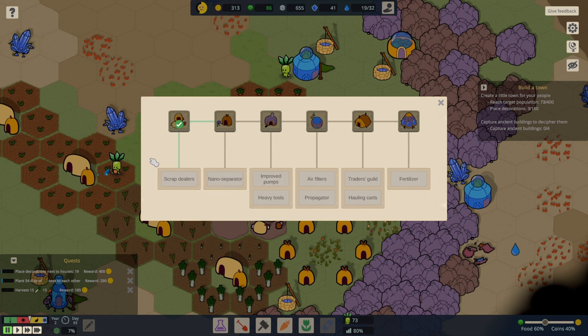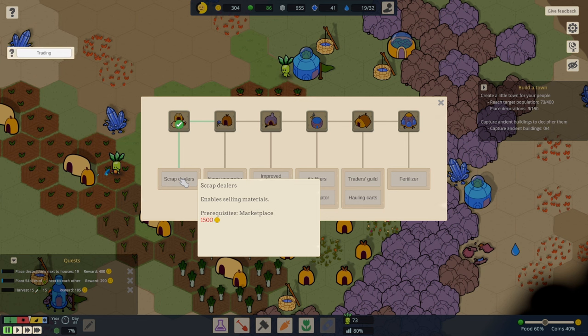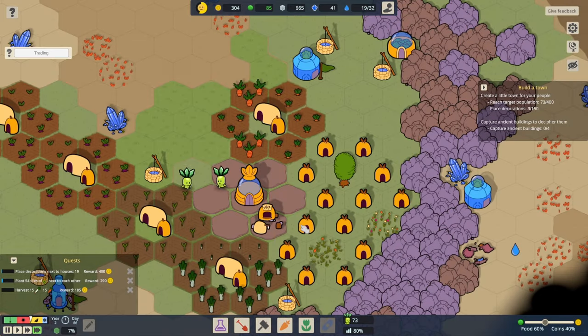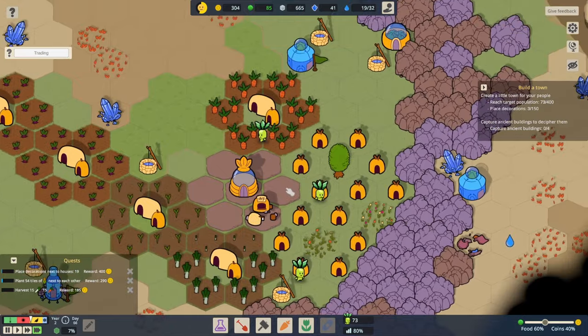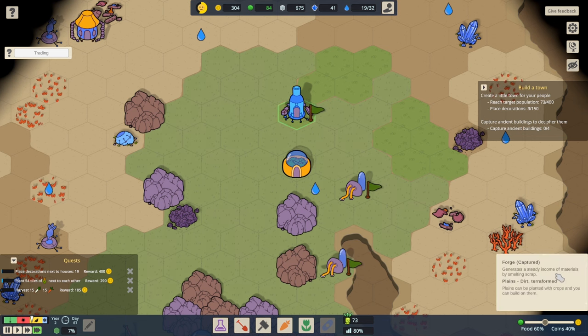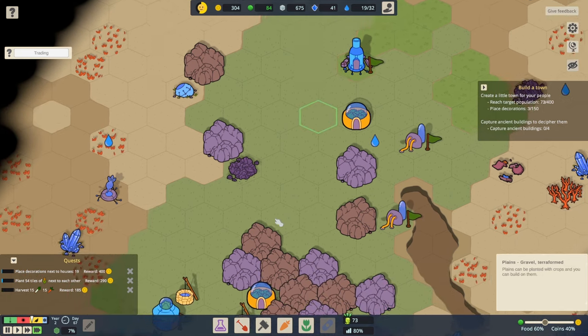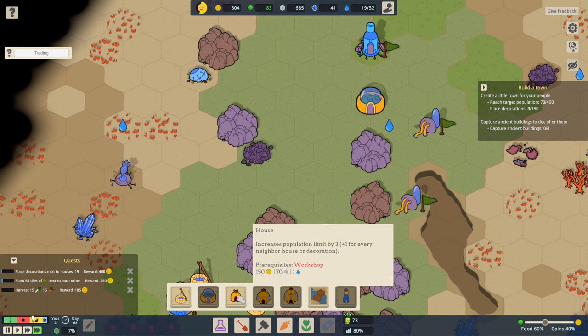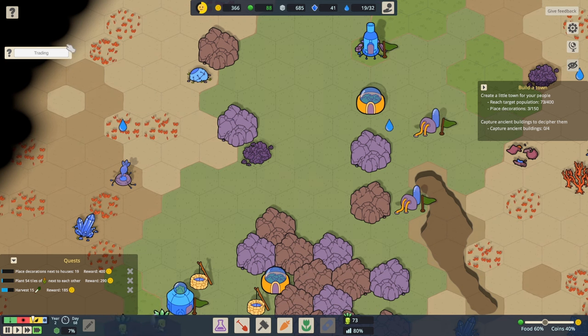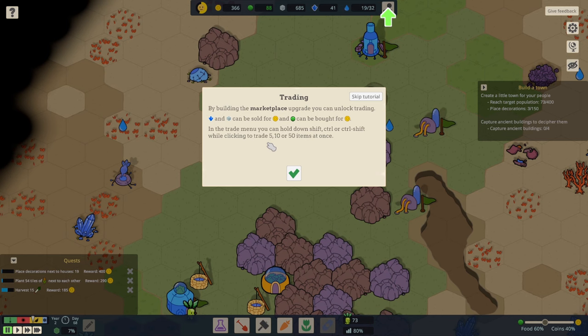Unlock the marketplace for a big pile of money. And scrap dealers is 1,500 monies. The next thing is the technician's cottage — 700 monies to get that done. We've got an entire season to earn it — we might be okay. We've got good water coming in now. That thing is also going to generate materials. If we build a marketplace, we can sell the crystals and materials for money and we can buy stuff as well.